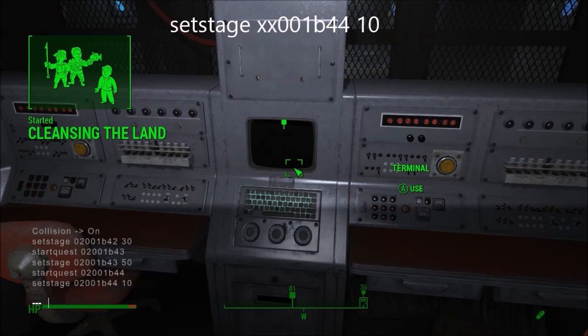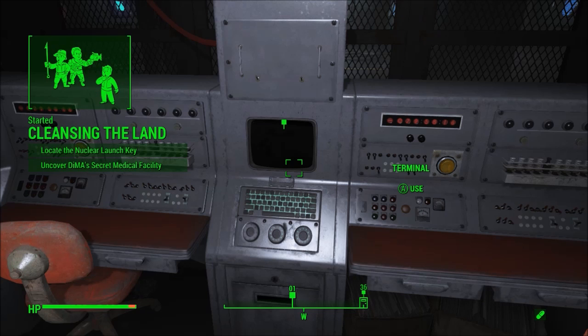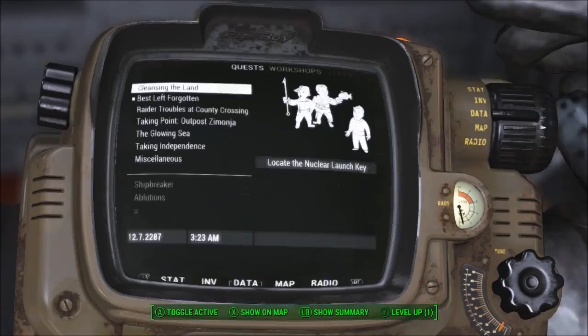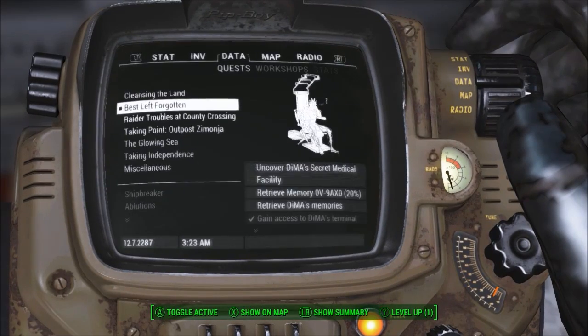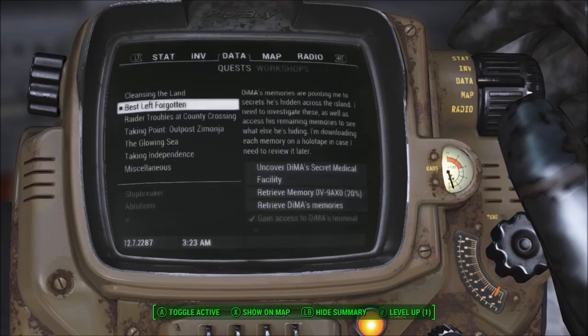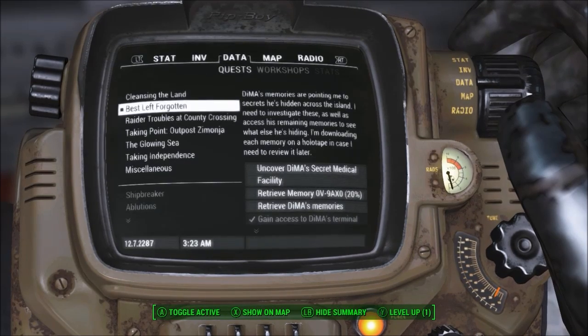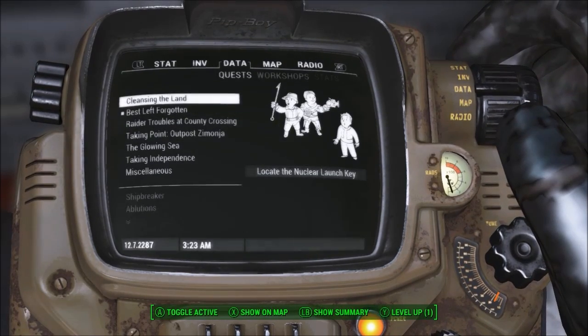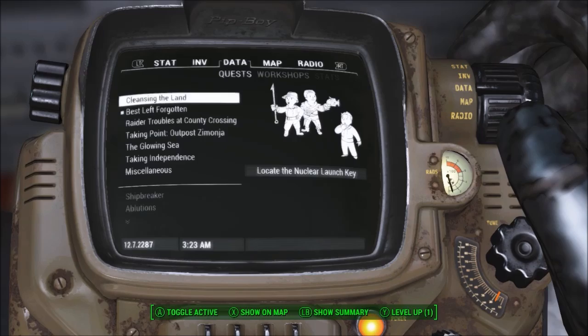Now there is still one more cheat you're going to have to do after that. But as you can see, Cleansing the Land has come up — that's one of the two separate quests. And we've got Best Left Forgotten with an extra objective: Uncover DiMA's Secret Medical Facility. That's what we've just unlocked.